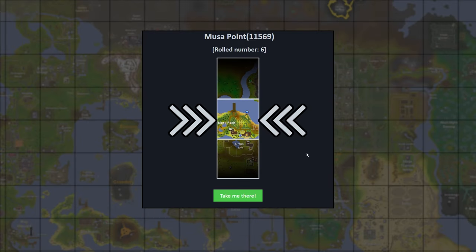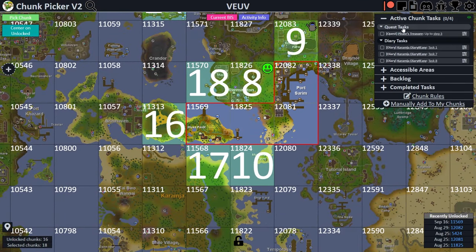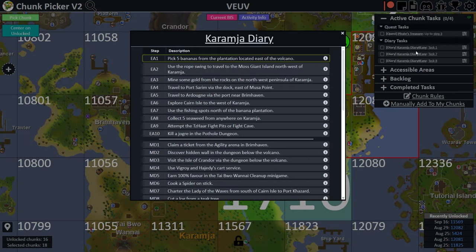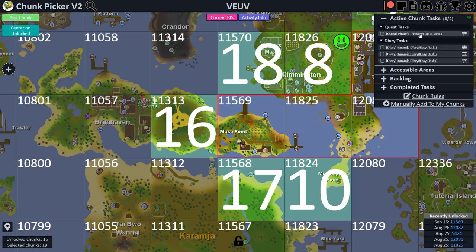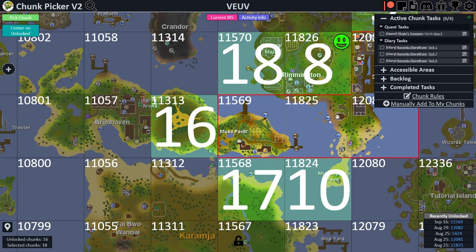We take it — Musa Point, take me there. This isn't going to give us any tasks I believe — oh, we got a couple diary tasks and some quest tasks. Pick up five bananas, use the fishing spots north of the banana plantation, collect five seaweed from anywhere, and Pirate's Treasure up to step three — buy a rum, stash it, and return the rum to Frank. Let's go ahead and get these done quickly and we'll roll a new chunk.